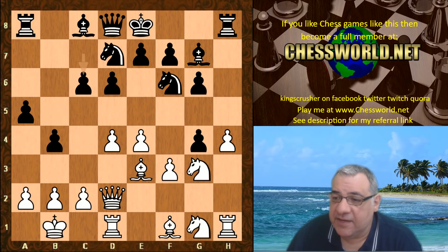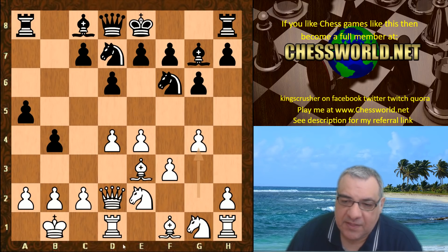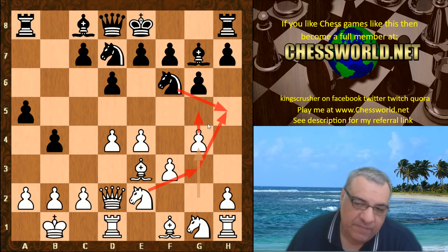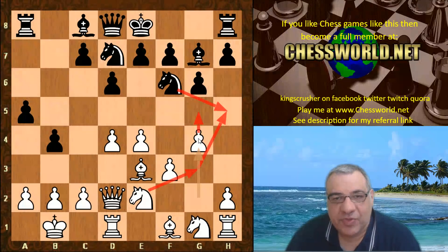If g4, black could just take and play c6, seemingly doing fine. But g4 causes some major issues — if black ever plays h5, g-takes is on the cards. It also means the knight can come to g3 behind the g-pawn supporting g5. This is something I used to play myself when white against the King's Indian Defense in the Sämisch variation: g4 before h4.